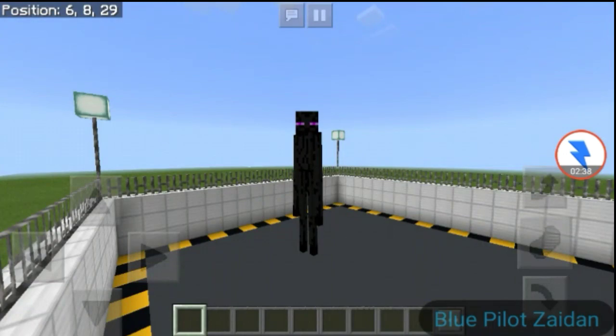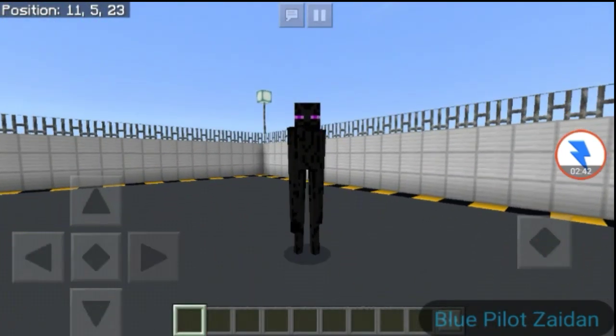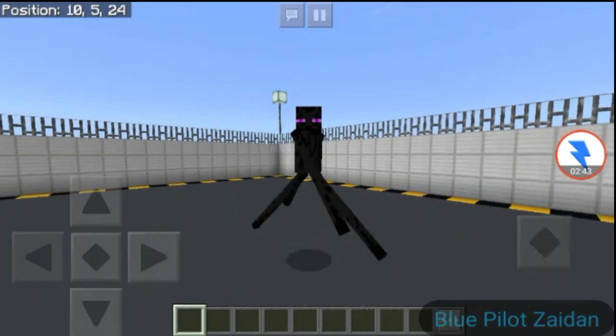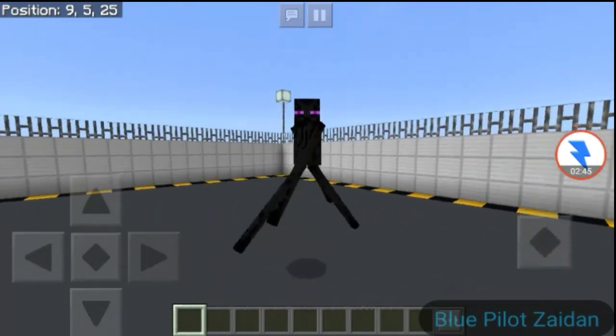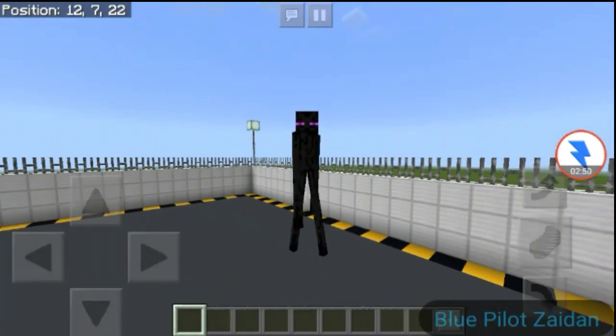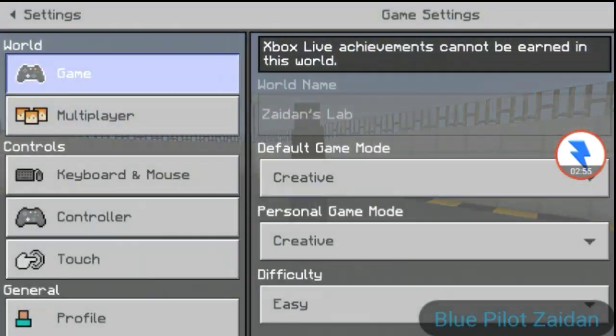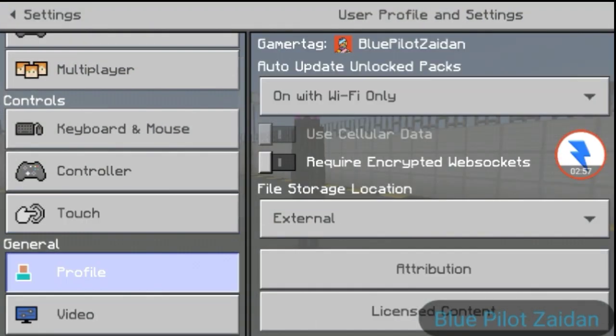The enderman — I look so skinny! Why are you skinny, bro? This is the skinniest skin ever. One pixel arm — oh my god, look at this enderman! Okay, let's try it in first person mode.